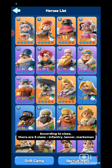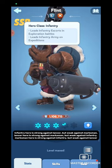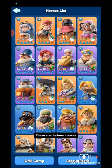There are several types of heroes. According to class, there are 3 classes: infantry, lancer, and marksman. Infantry hero leads infantry troops, lancer hero leads lancer troops, and marksman hero leads marksman troops. Infantry hero is strong against lancer but weak against marksman. Lancer hero is strong against marksman but weak against infantry. Marksman hero is strong against infantry but weak against lancer. These are the hero classes.